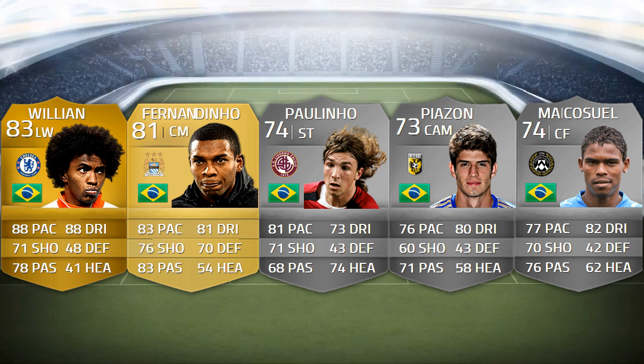First of the summary players is Willian — look at those stats: 83-rated left winger for Chelsea, 88 pace, 88 dribbling, 71 shooting, 78 passing. That is pretty disgusting from a left winger, and he has four-star skills and four-star weak foot. He's going to be a really tidy BPL left winger. Then there's Fernandinho — I've seen him in real life and I think he's pretty average for Man City, but his stats are insane: 83 pace, 81 dribbling, 76 shooting, 70 defending, 83 passing. He's a non-rare, non-shiny player so he's going to be cheap. Him and Ramirez are going to be seen in a lot of teams because they have incredible stats for their price.